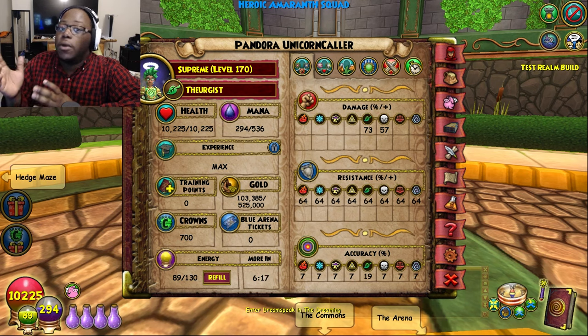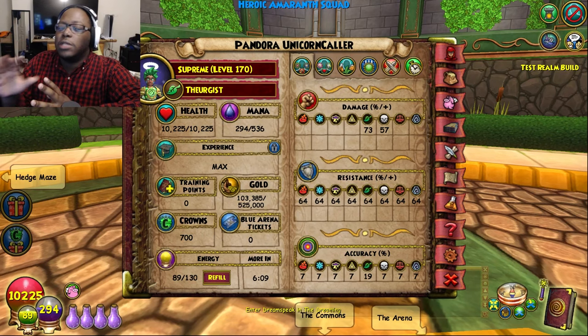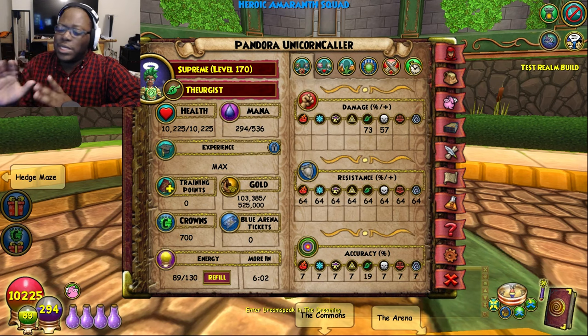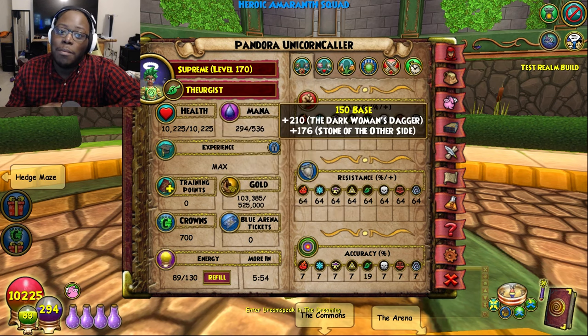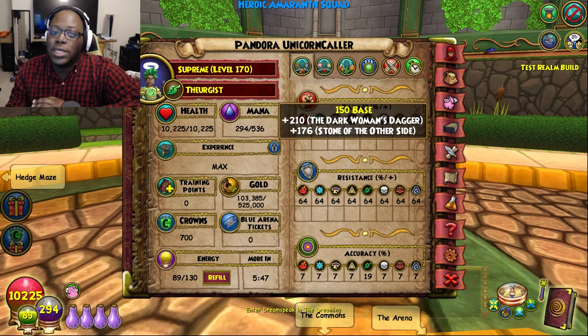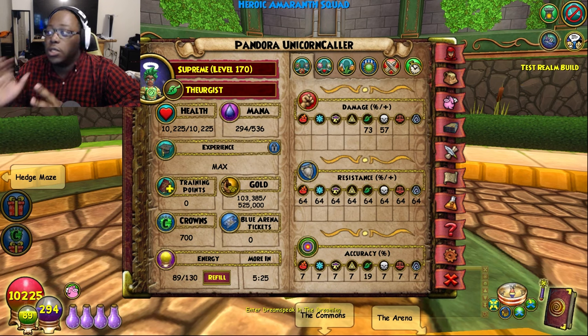First, we're going to start off with health. There will also be some separate mini-builds within this video — it won't just be this one set. The main health, you're at least going to be pushing about 10,000 health. Mana, we don't really care about much — you already have an excess amount. The base is at 150, and in total we have 536 mana. Damage-wise it's 73, which is kind of low. We're not really looking for damage though — this is strictly healing.